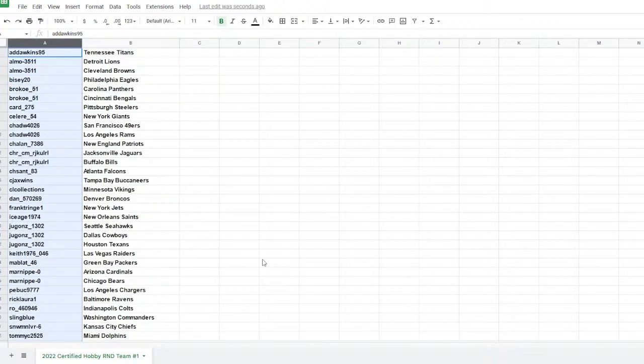So there you go — if you got multiple spots, your teams are next to your name. I'll give you guys a couple minutes here to make any trades if you want to do that. Post the teams you have and what you're looking for in the chat. Give you guys a couple minutes and we'll get started — I'll leave the list up here.